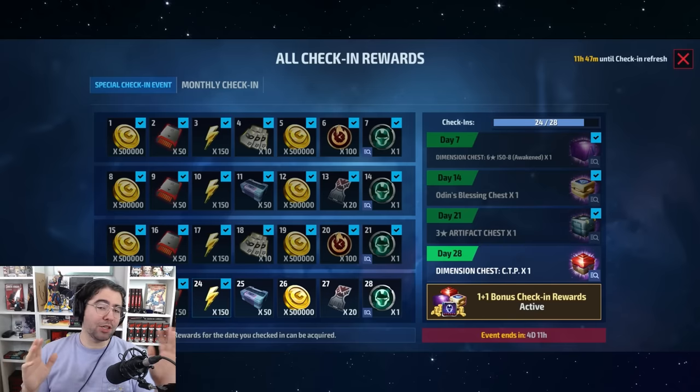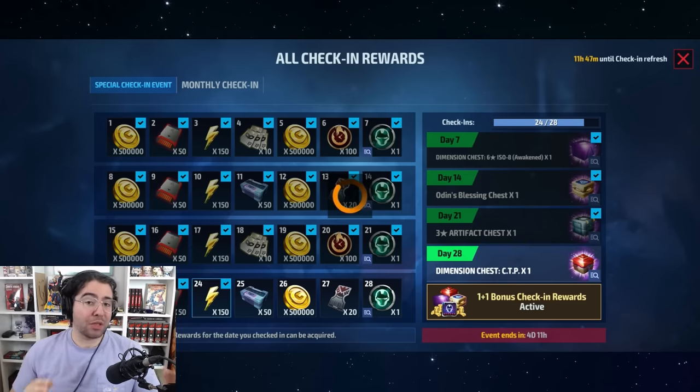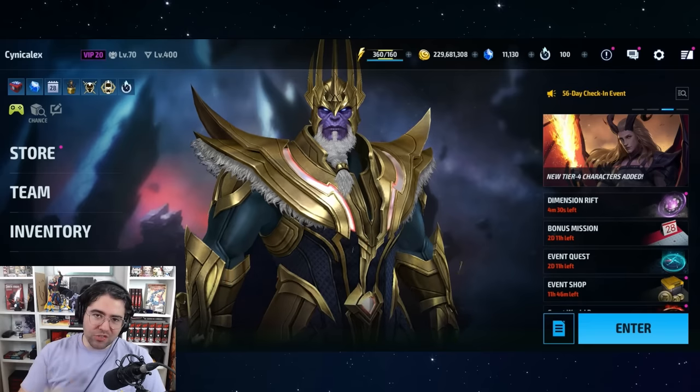Number one — the absolute easiest but sometimes hardest thing to do: just log into the game. Log in every day and you get a free CTP chest. I mentioned this event four years ago and people thought we'd never see it again, but now it comes around every update. You can get 10-plus free CTPs every single year from just this one event. You can actually double it by buying the one-plus-one, but that's not free so I won't include it.